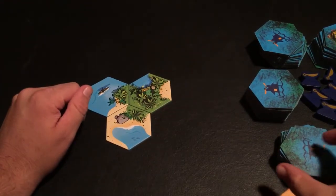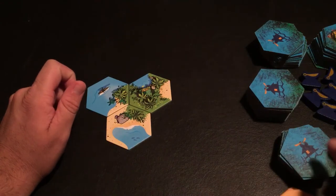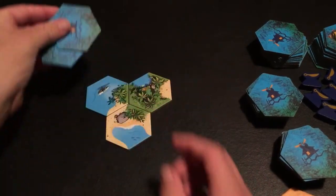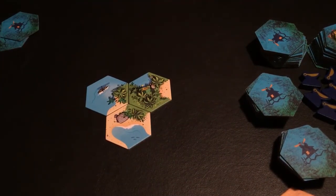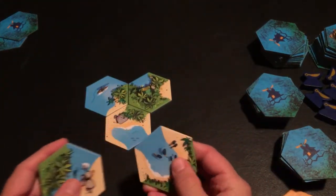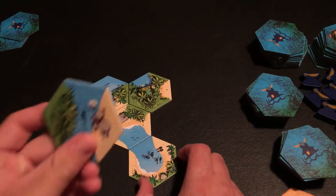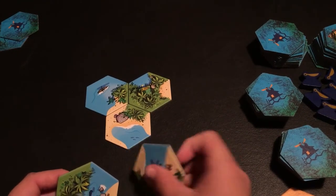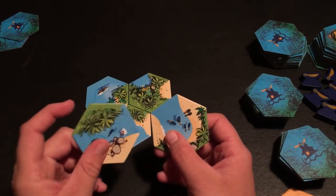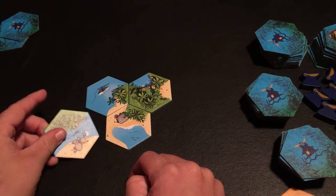Everyone starts with a hand of two tiles. For a two-player game, I get two tiles and my opponent gets two tiles as well. You can look at your tiles and try to figure out how you can place them. You're allowed to just place one tile if you want — you do not have to place two. But you might want to try to place both of them.